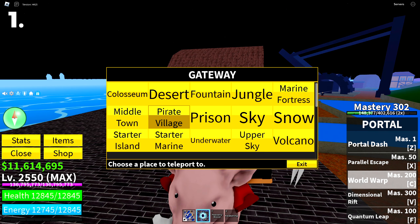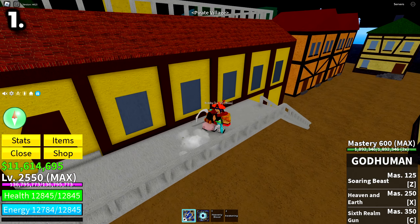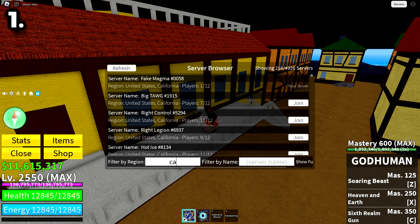Once you get to level 30, you're going to want to make your way over to the Pirate Village, and then keep server hopping the Bobby quest. The server list should be on the top right and you can search for whatever region you're in.